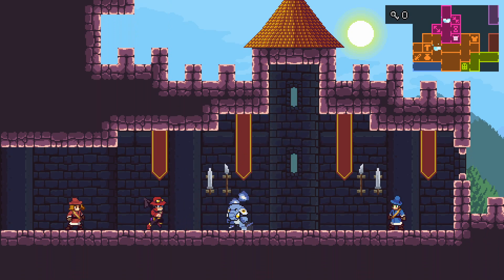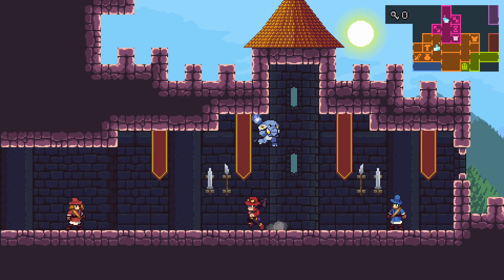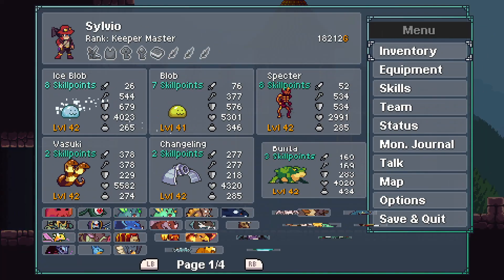It took me a bit to get the party comp right. I wanted to make sure I wasn't using any endgame monsters or any equipment that you find later in the game. So everything you're going to see these monsters wearing is stuff you'll have access to from the beginning of the game. These are also all monsters you can find fairly early on.